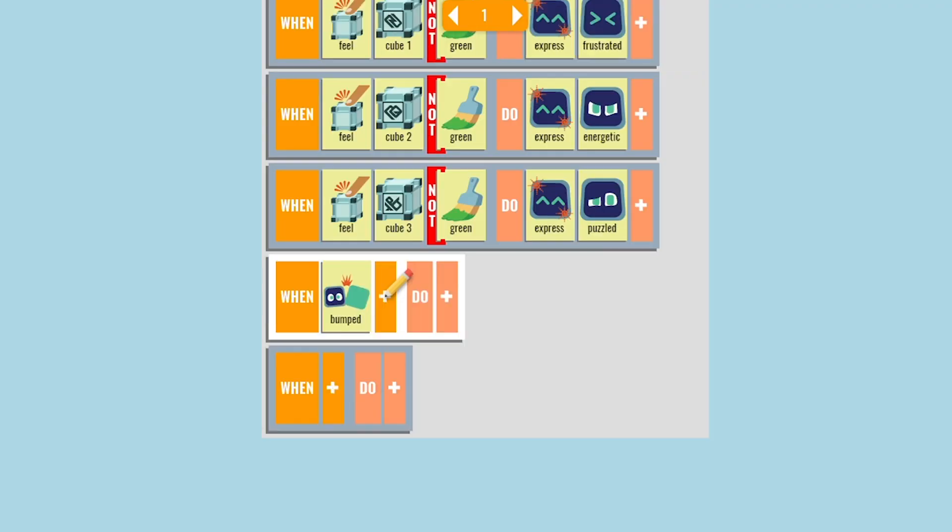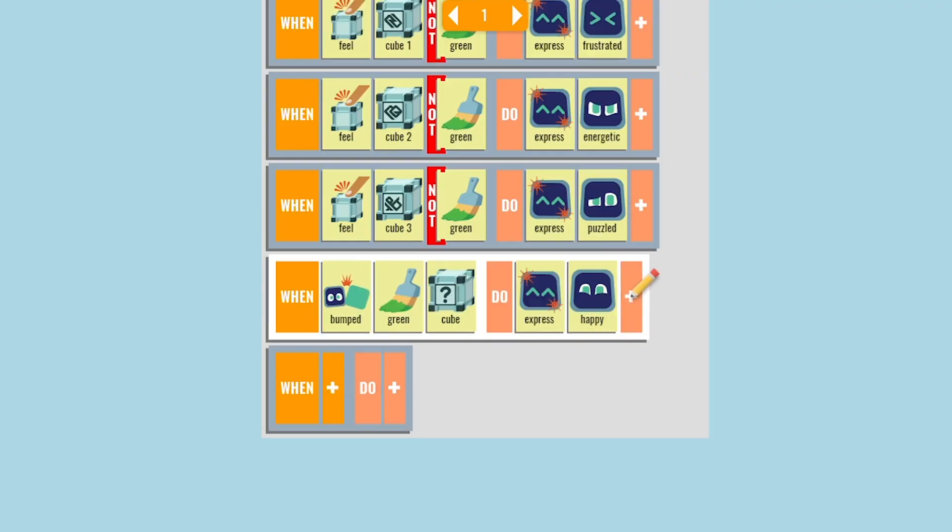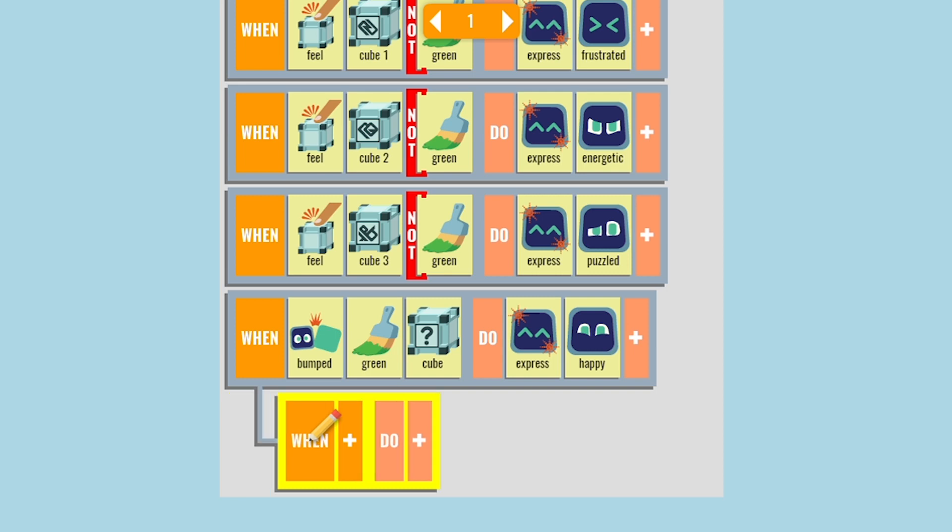How should the game end? If Cosmo manages to reach a cube, we'll celebrate and declare him the winner. When bumped green cube, do express happy. When do win.